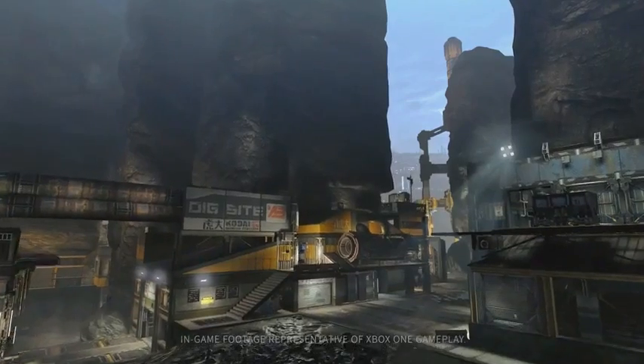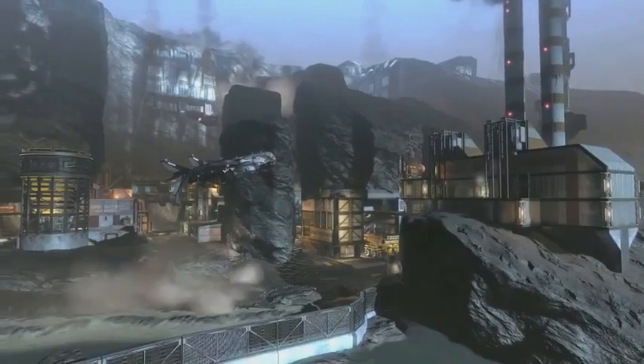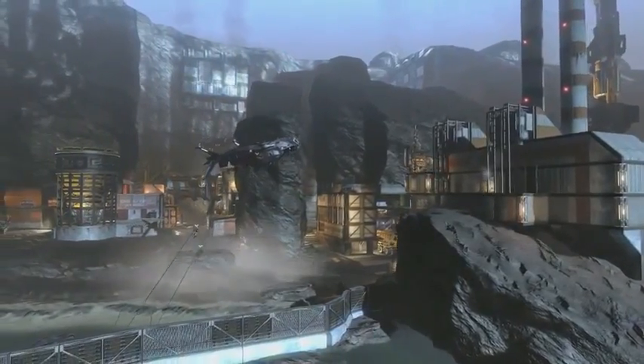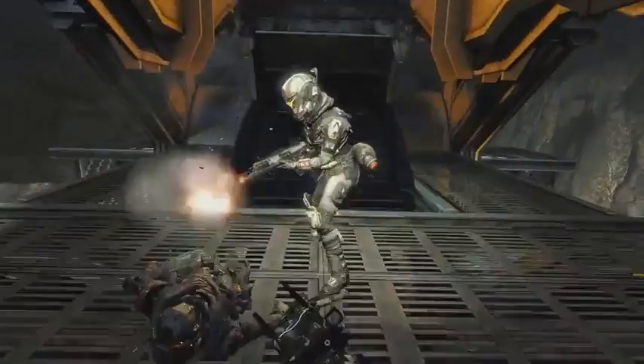Sheer rock walls surround this militia mining facility, creating a bloody ground wall. Titan skirmishes erupt amongst the industrial processing buildings, while pilots use the terrain to gain the high ground of the massive rock sword.